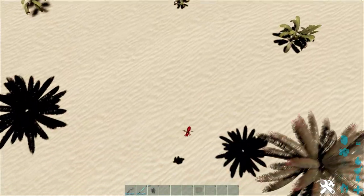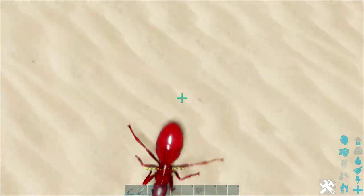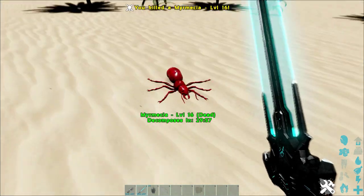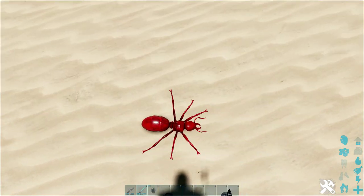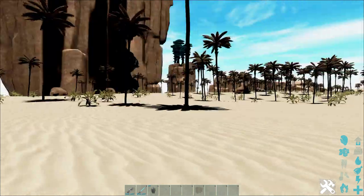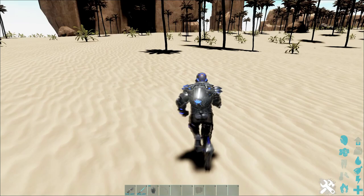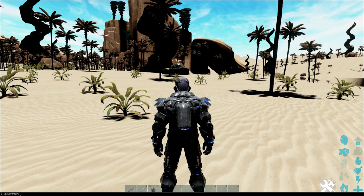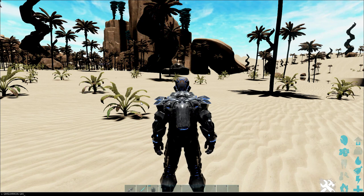Even though we're flying away it's still following us, so we need to get rid of it. I want to know what the damage is. We'll spawn in a tamed one — they are so quick. This is the new red ant creature. We can't really check what it gives you right now since this is just a spawning session and we don't even have a pick.